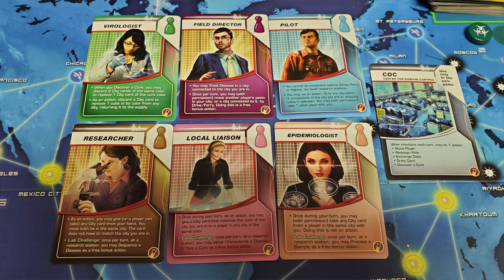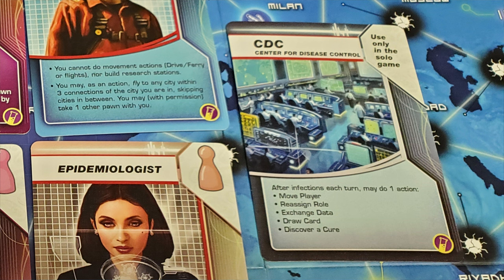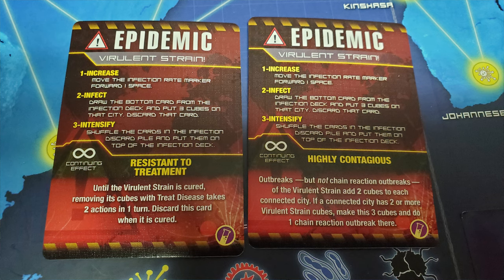Let's go on to the Pandemic In the Lab expansion. This one came out in 2013, so there's about a four-year break between expansions. This one adds six new player roles, but two of them are reprints — one from On the Brink and one from the base game with slightly tweaked abilities. There are just three new event cards. There's a solo mode card, which doesn't really make sense to me since I already play this game solo two-handed. It also adds a couple more cards for the Virulent Strain expansion from the previous expansion — useless unless you have the first expansion — giving more options for that challenge. It also gives a new way to play the Mutation challenge from the first game.